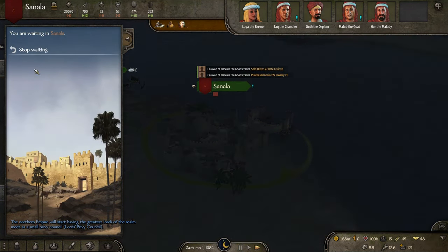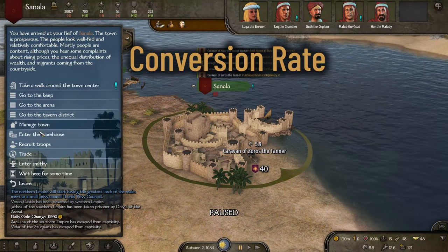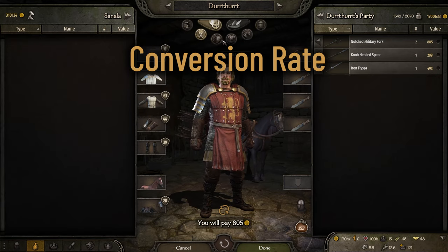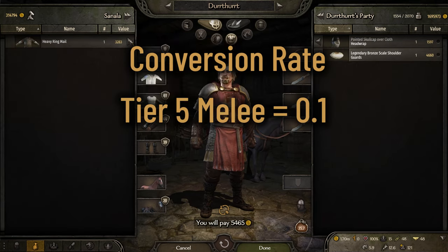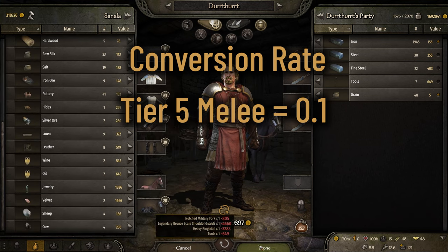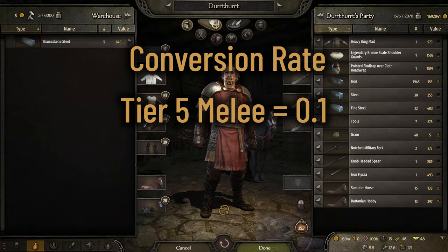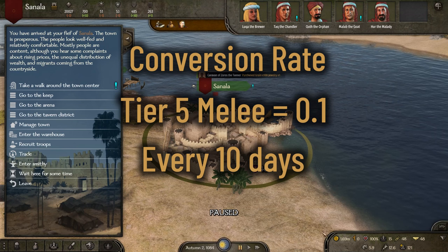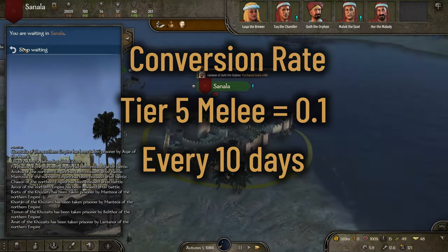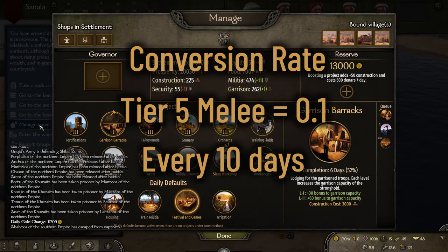An overly simplified explanation: with a smithy in a town, it has a conversion rate for each tier of the gear. For example, the conversion rate for a tier 5 melee weapon is 0.1. The conversion rate is the amount of output produced each day. So every 10 days, one tier 5 melee weapon is created. On that 10th day, one iron is consumed by the workshop to produce that weapon.